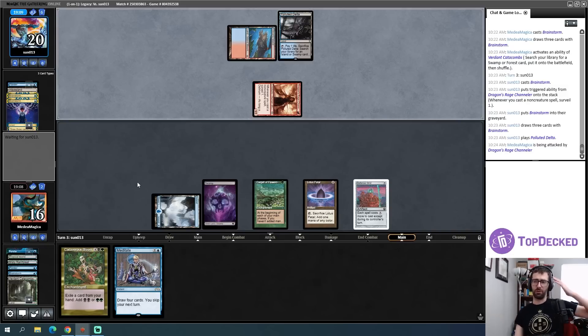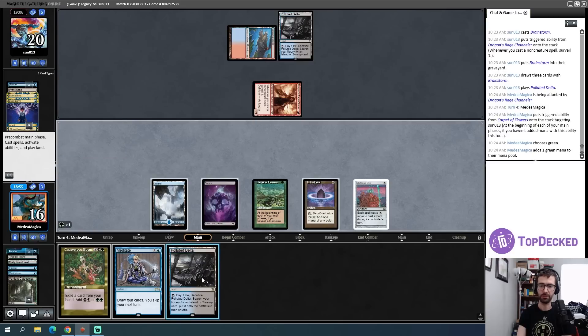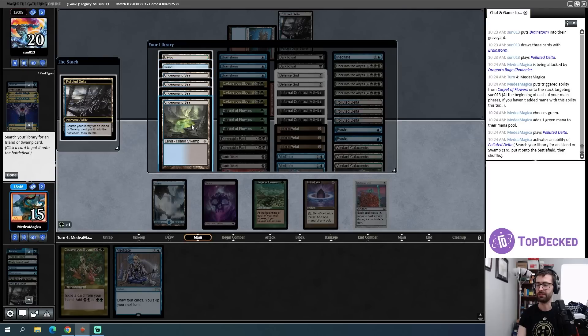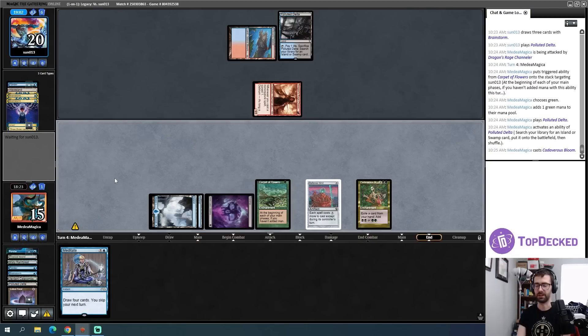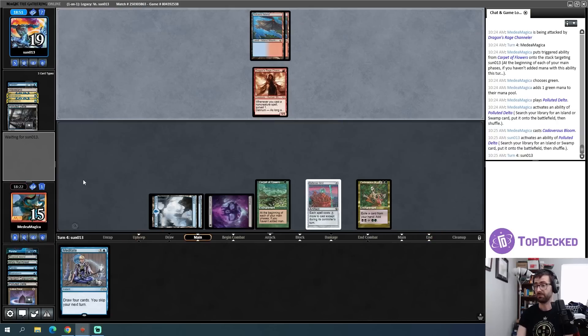Things change if they have another Delver or Dragon Rage Channeler to play out though. One, two, three — if I use my Lotus Petal I can play Cadaverous Bloom this turn. Fine with me — green mana, fetch, grab an Underground Sea. That's fine with another island even though if I have to hard-cast some of this stuff the black mana definitely matters. There's five mana for Cadaverous Bloom and then once I feel like I'm ready I can attempt to go off. There are worlds where my opponent passes with a bunch of mana available.